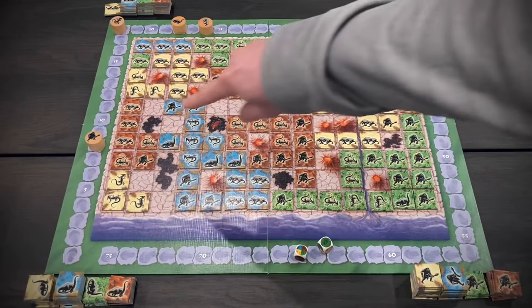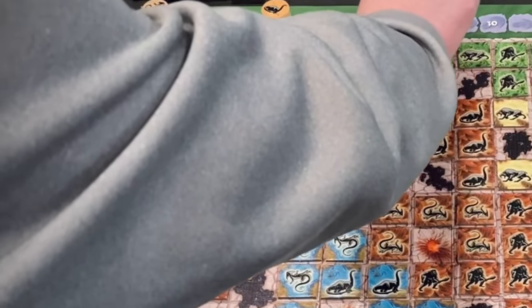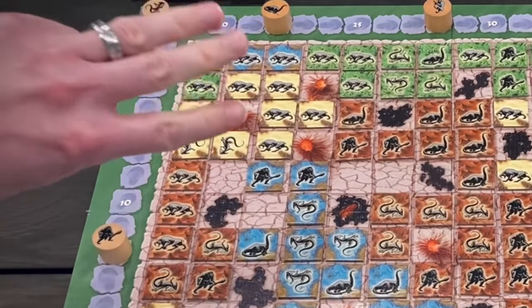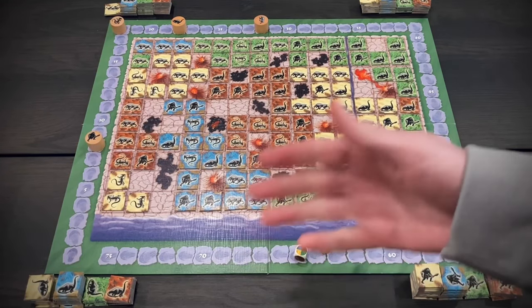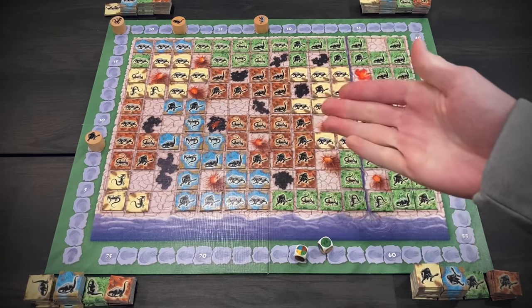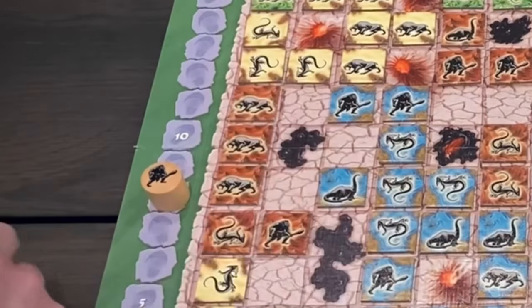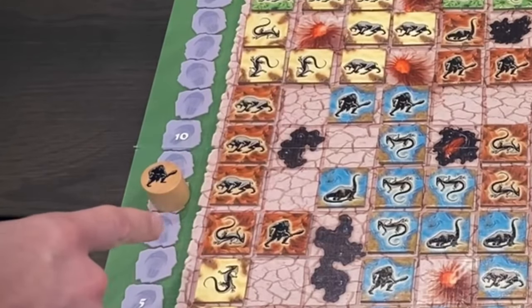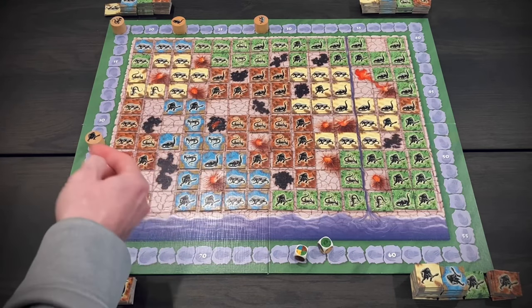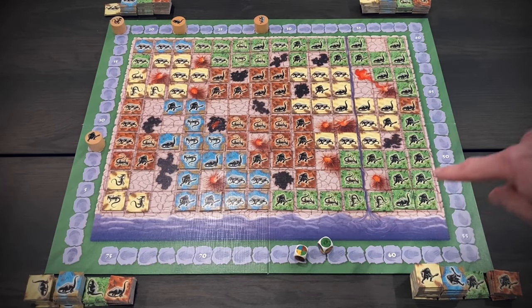Now let's look at this red area — a weird second place situation. First place is easy: four points to saber-tooth. But for second place, we actually have three herds of one: one lizard here, one lizard here, and a caveman here. Three separate herds of one, all tied for second. When we tie for second, we split the points: two points divided by three herds, and we always round down — that means zero points per herd. So nobody scores second place. Interestingly, if the lizard had one fewer tile, they would have actually scored because two points split between two herds gives one point each. By having an extra tile, they made an extra herd and lost out.